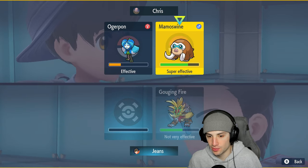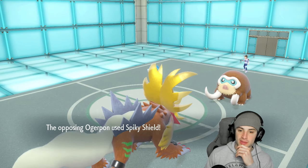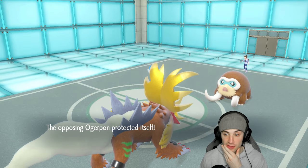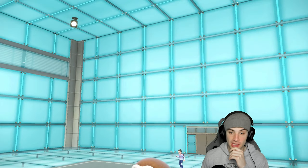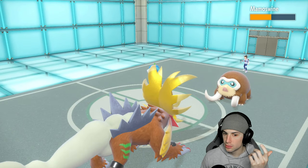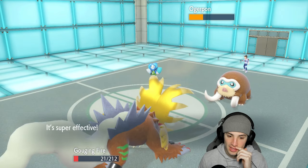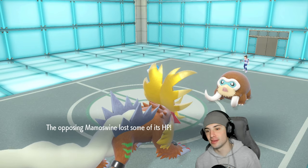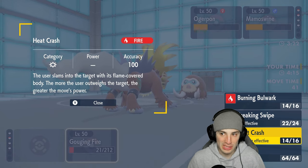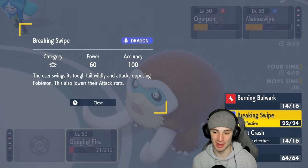Heat Crash should KO Mamoswine. Going for it — but they Spiky Shield! That might have won me the match otherwise. Heat Crash does almost no damage because it's all about outweighing the opponent. Even as a STAB Fire move, it does so little damage. That's going to be game.